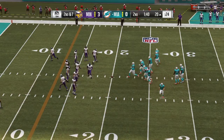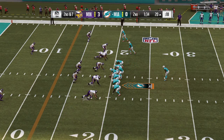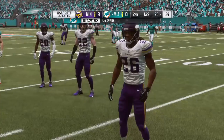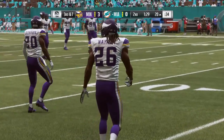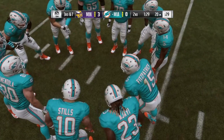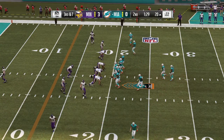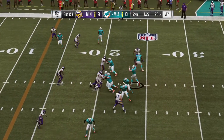That first down completion only netted three. Second and seven. They'll throw again — Fitzpatrick — and he just chucked that one out of bounds, out of everyone's reach. Maybe a wise call not to take a sack in this part of the field. That brings up third down. There's been a nice variety of play calling defensively — an offense's ability to keep a defense off balance, but I think the converse has been true in this game. They seem to have gone off tendency quite a bit, but it's only the second quarter — a lot of time to change things.